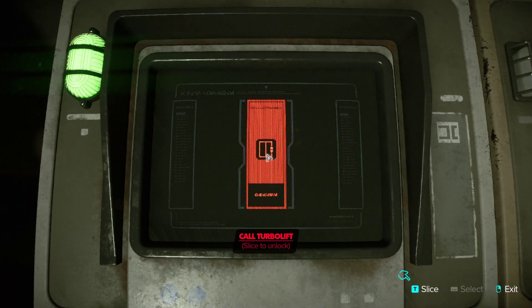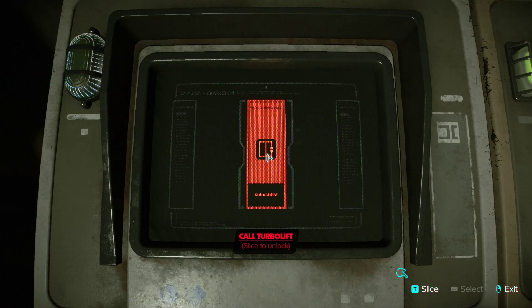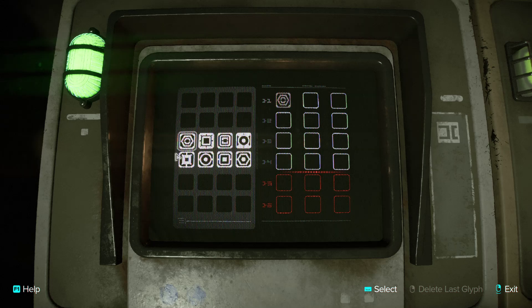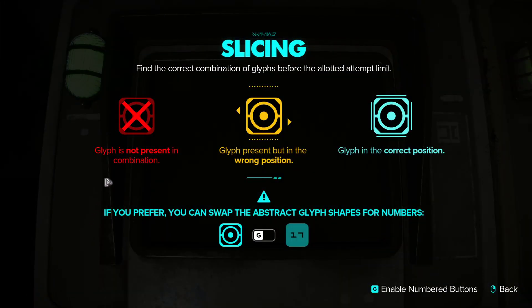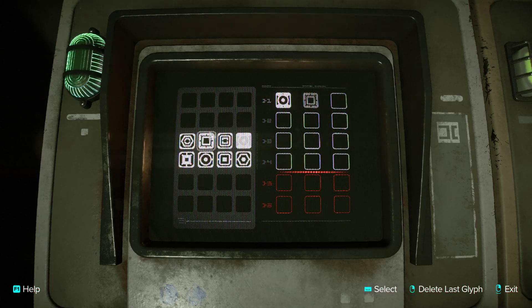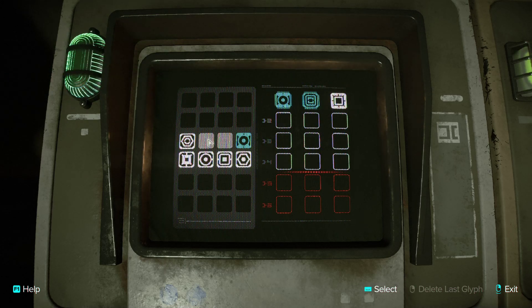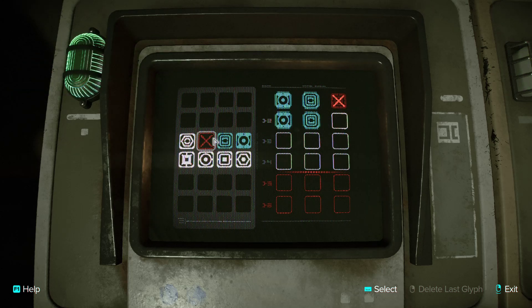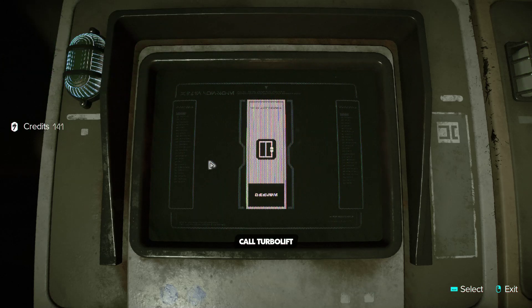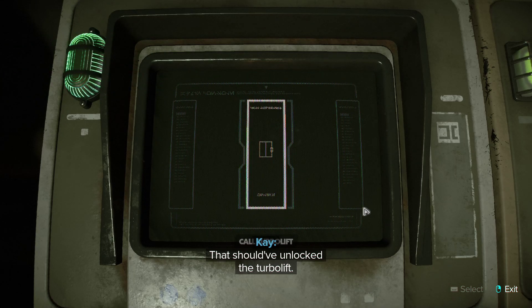Pinseed. Pull. That should have unlocked the turbolift.